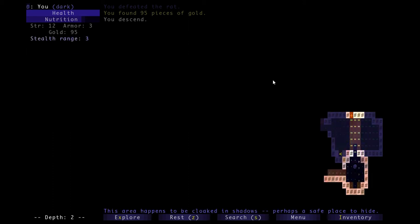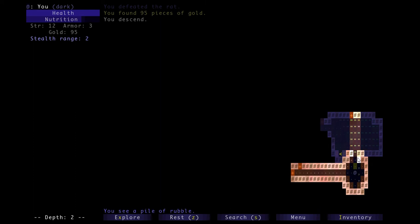Notice how my stealth range got a lot smaller when I was sitting in the dark. If you hit Z and stand still in the dark, you're pretty much invisible - something has to get really close to you to be able to notice you.